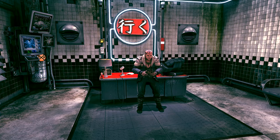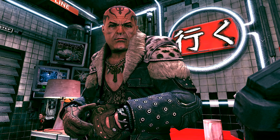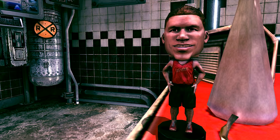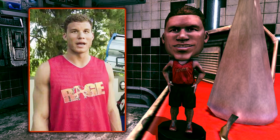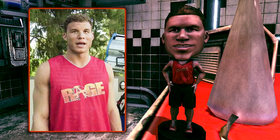Tucked away in the beautifully dystopian neon Subway Town, we'll want to visit Mayor Redstone's office where we can find the ever friendly and welcoming Mayor himself. But more pressingly, on his desk we'll spot something interesting: a bobblehead, but not just any. This is a Blake Griffin bobblehead, Blake Griffin being a professional American basketball player. The reason he has been immortalised as a bobblehead in RAGE is likely due to Blake being used in a marketing campaign for RAGE.